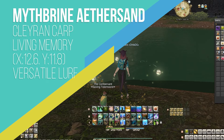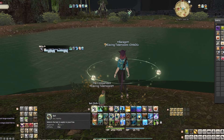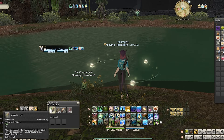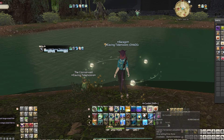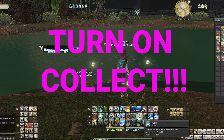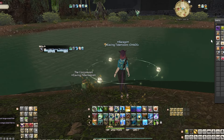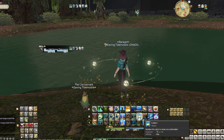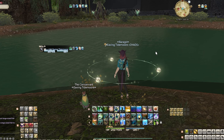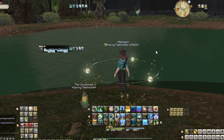The final ether sand we'll be going over today is the Mythrite sand. These are found by fishing up Clairan Carpet. You'll need a versatile lure, and the lake we'll be fishing from is right here inside the miner farm area. The most important thing to stress before you start fishing is: make sure you have Collect turned on. This will allow you to catch the collectible versions instead of their normal versions. Don't be like me and spend 20 minutes farming and then realizing it was a waste of time because Collect wasn't turned on.